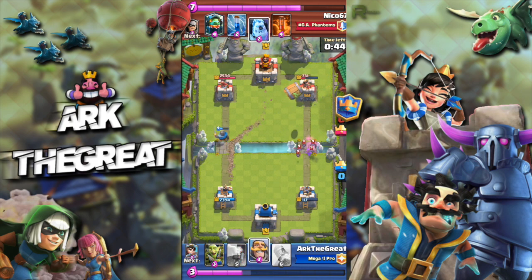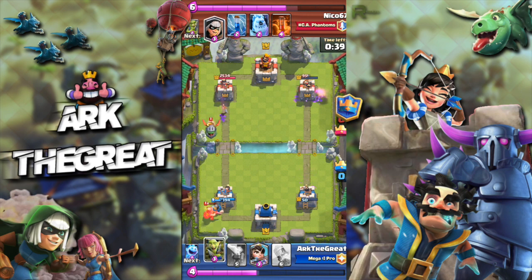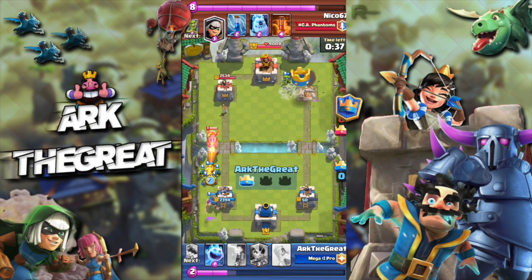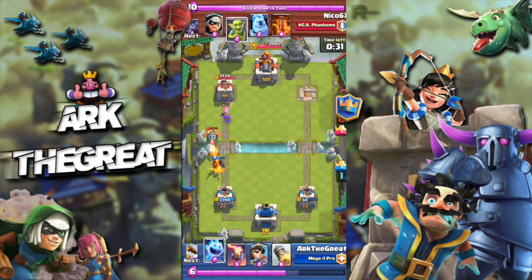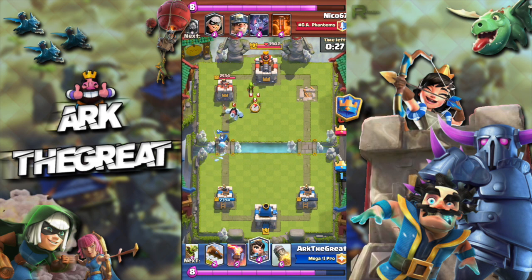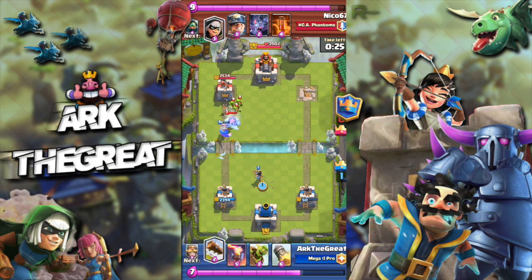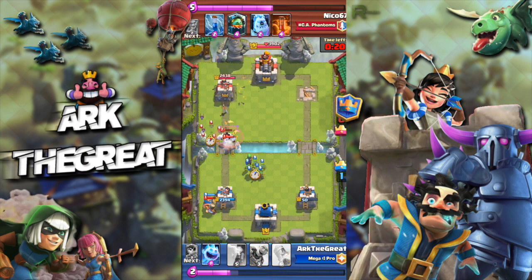I predict his Goblins — that was well played by me. Then I get a free Goblin Barrel off, so this is definitely going into a two-crown game. I also predicted his Miner with my Knight, so we are looking good. We have the momentum even though he is at an Elixir advantage. The issue is that this dude leaked too much Elixir, and that is what pretty much cost him the game.